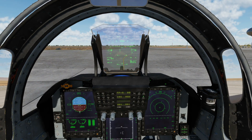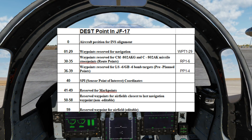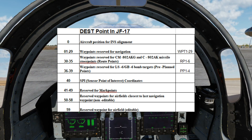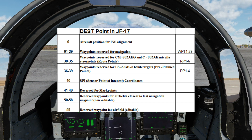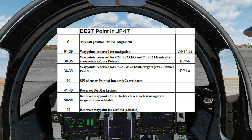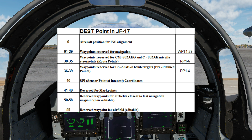If we look at all the destination points available in the memory of the JF-17, we've got from 0 to 59. Slot 0 is the default position for our INS alignment — we're not going to mess with that. Slots 1 to 29 are waypoints reserved for navigation. This came from Chuck's guide — thank you Chuck — which means we have 21 slots for navigation waypoints available. The syntax we're going to use in the F10 menu is WPT 1 to 29.